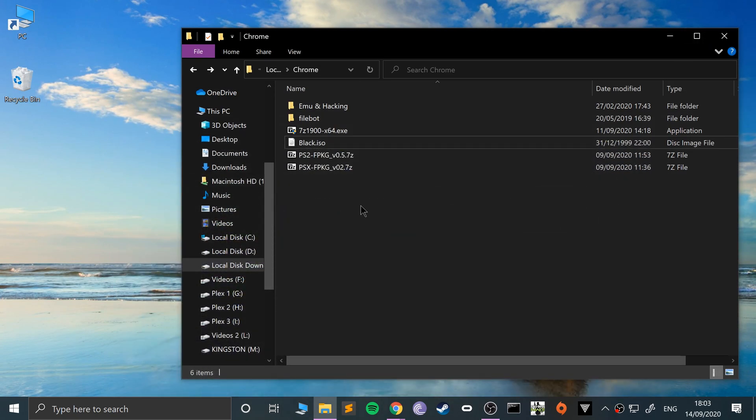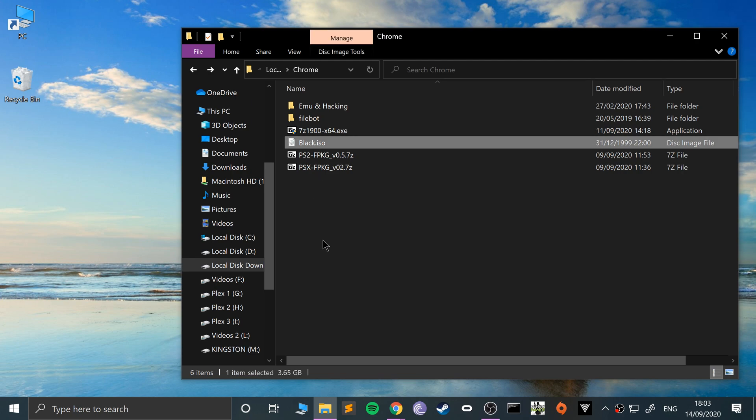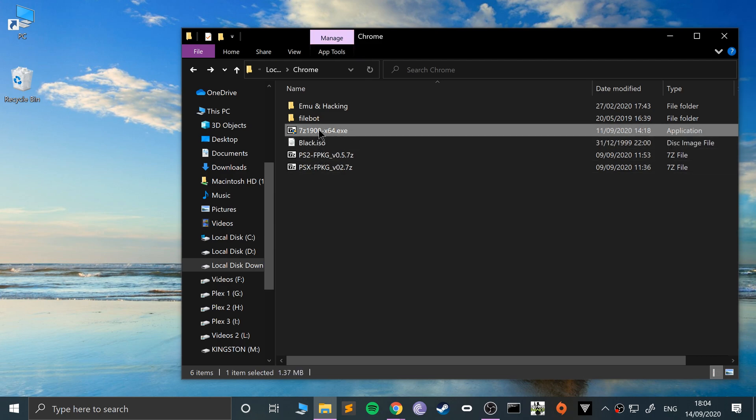This assumes that you have an ISO of your game — you could have ripped it or got it from another source. I want to be clear this video is not condoning piracy; this is for research and educational purposes, and I'm assuming you are using games that you own. I own Black — I have the original copy at my parents' house. I absolutely love this game.